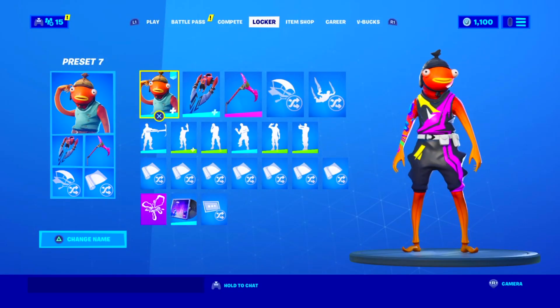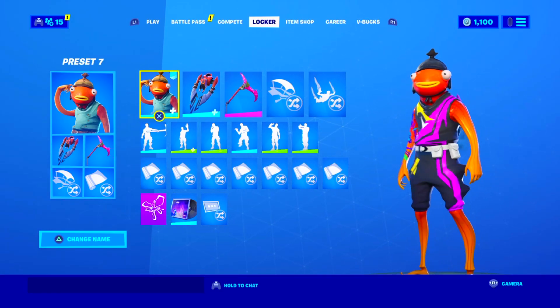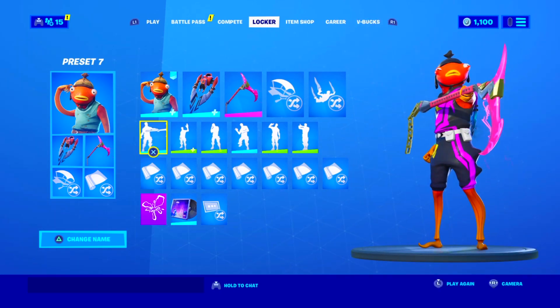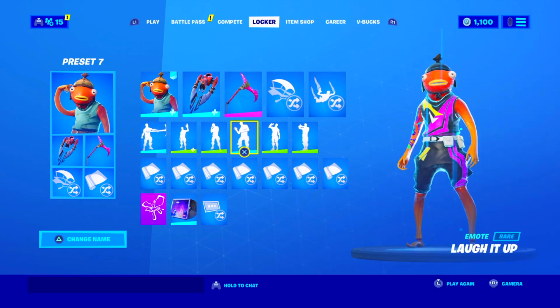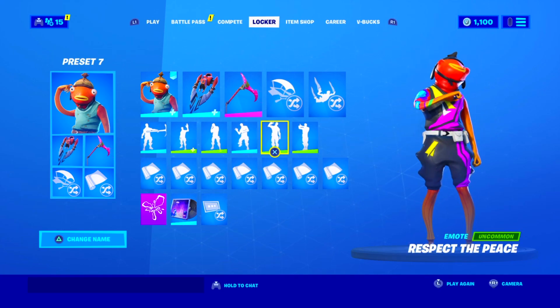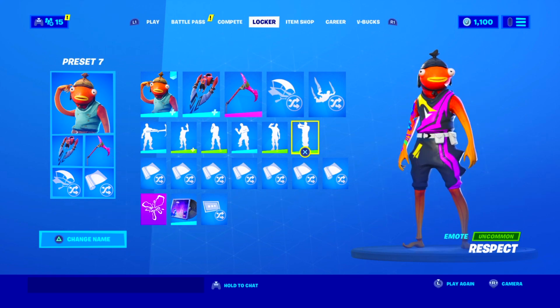Moving on to the ninth combo, we have the world cup variant of the Fish Stick skin alongside the galaxy blue variant of the star crash shift, which was free — you just had to play a bit of Zone Wars to unlock it — and the rift edge pickaxe from Season 5. Overall it is a very clean combo. It doesn't look as good in the lobby, but trust me, in game this looks a lot better. The back bling matches the skin almost perfectly and the pickaxe further complements it.